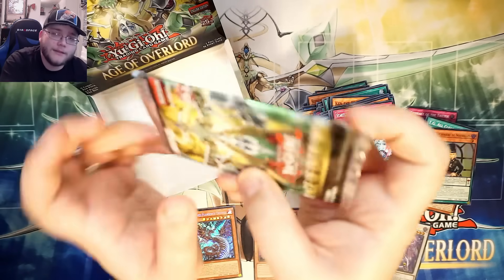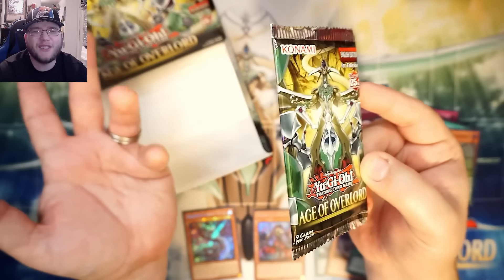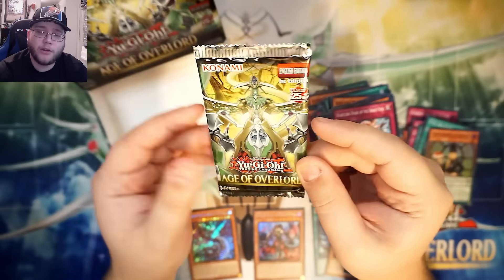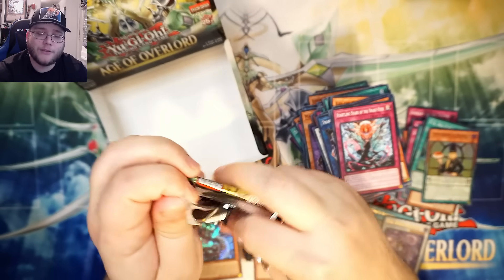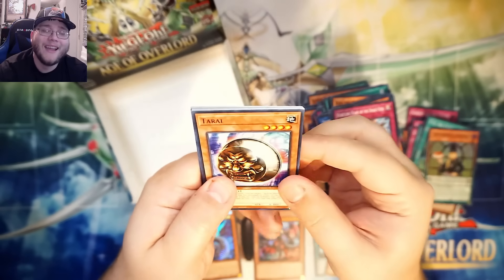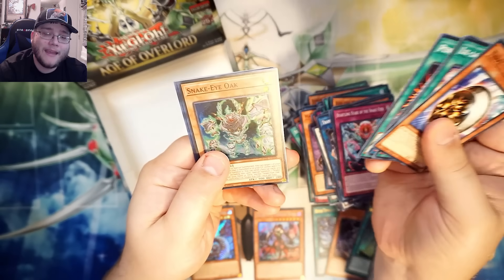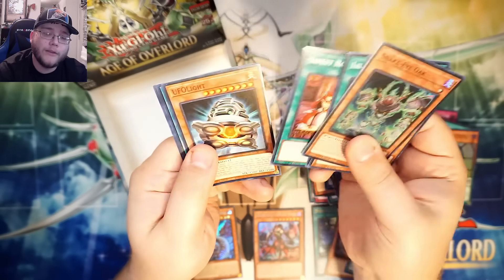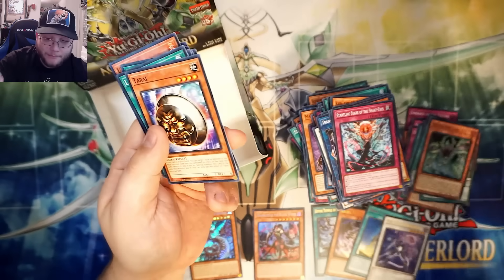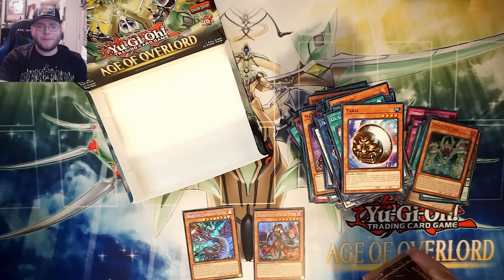Last pack — can we end with a starlight? Quarter century — that's what I mean when I say starlight, I'm still not used to calling them that. Heart of the cards! It's been a good box — getting Die Bell Star is kind of worth it right there. Oh, Snake Eye Oak — well there you go, another Snake Eyes card. Not too bad. Yeah, a good box — I think I did really well.